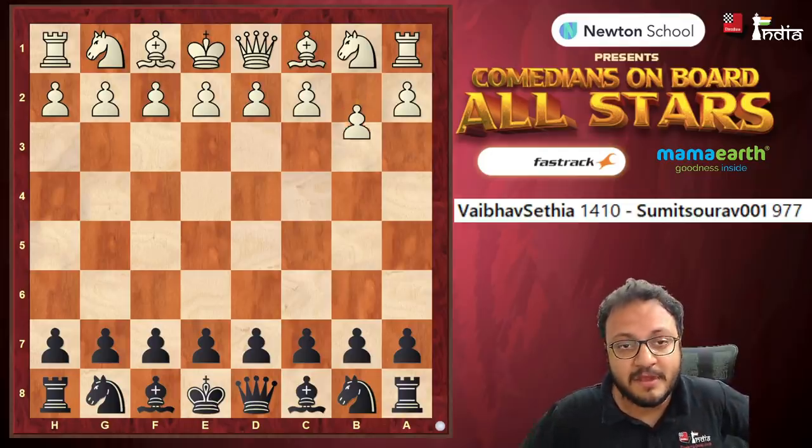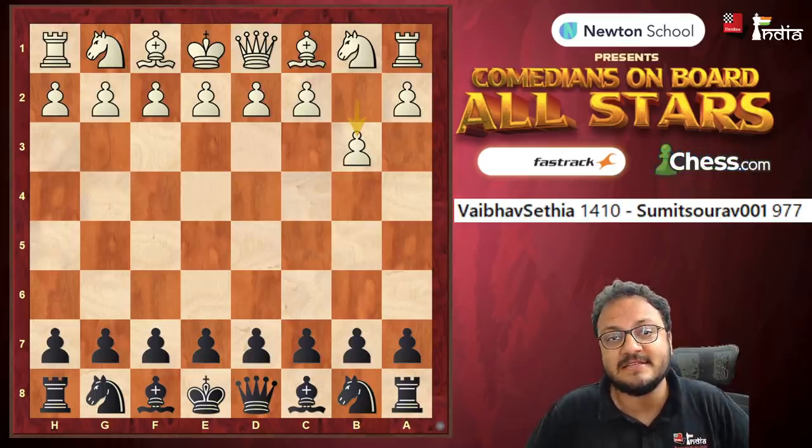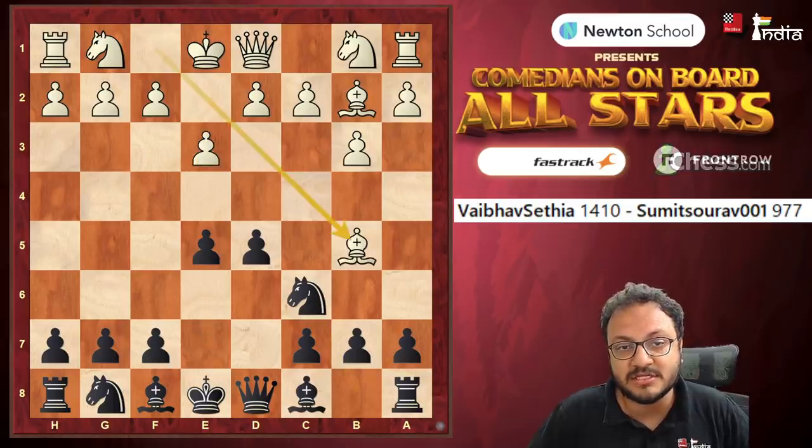Vaibhav opened the game with 1.b3. This is an opening that he has learned from B. Adiban. After d5, Bishop b2, Knight to c6, e3, e5 — very good play by Sumit, capturing the center.